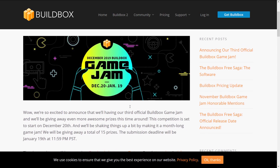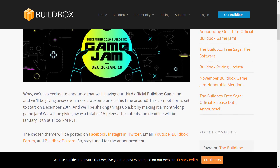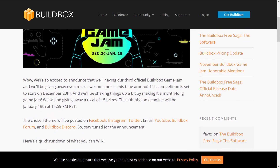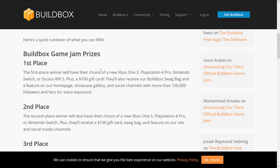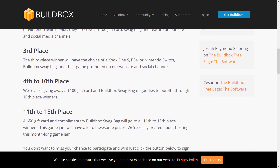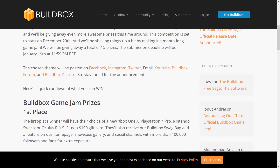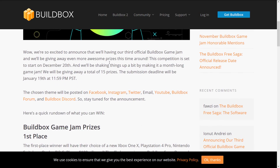Finally, there is a game jam coming up right after this release. Starting December 20th, with a submission deadline of January 19th, there will be a total of 15 prizes. The first-prize winner gets their choice of an Xbox One X, PlayStation Pro, Nintendo Switch, or Oculus Rift S, plus a $100 gift card, a BuildBox swag bag, and a feature on their homepage, showcase gallery, and social channels with more than 100,000 followers. There are no details about an actual theme — it might just be games made with BuildBox.